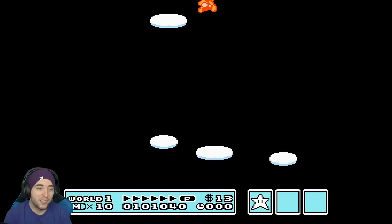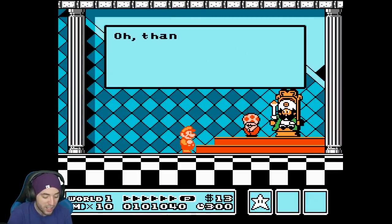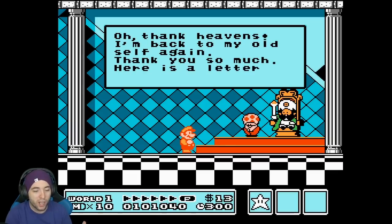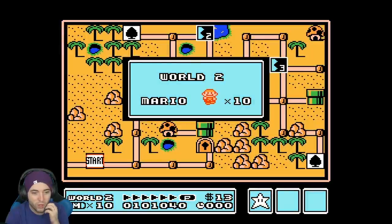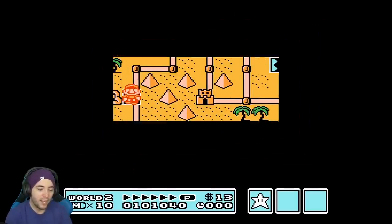There's nothing in world 1 that has surprised me yet — nothing I don't already know about. I choose not to go for the off-screen wand grab; I could try bouncing off the enemy and save about four and a half seconds, but I don't think it's worth the risk of messing it up.